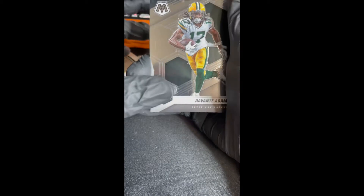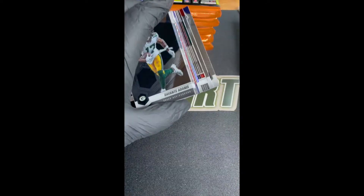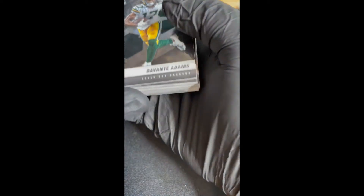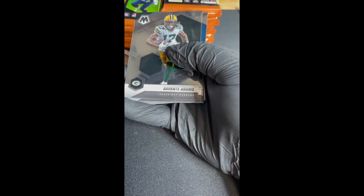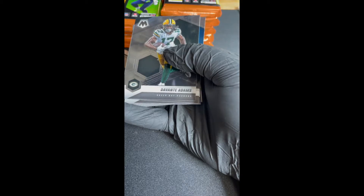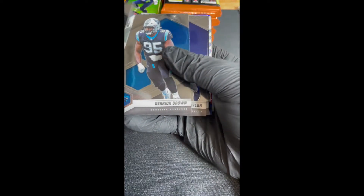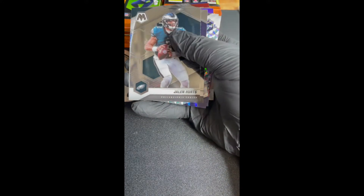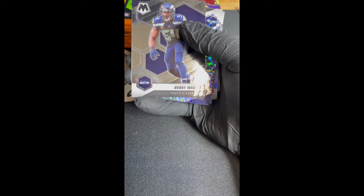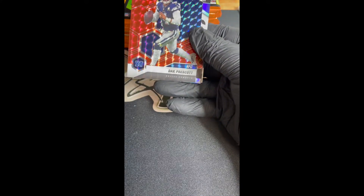Look at that — first card scratched. Oh, it wipes off, that's a little bit better. So we got Kid Reporters — those are going to be everywhere. We got Davante Adams, let's get the camera a little closer. Derrick Brown, Jonathan Taylor, we got Jalen Hurts, a Bobby Wagner — that's not too bad. Bobby Wagner Mosaic. Dak Prescott red Mosaic.